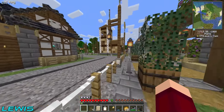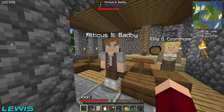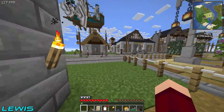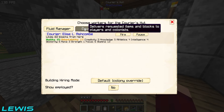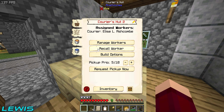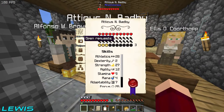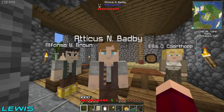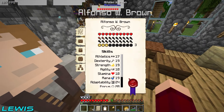They've got a villager named Atticus with golden boots — athletics 28, focus 26. What do you need for a courier? You need agility and adaptability. Agility 12 — no, no. Atticus, go away, you're not the one for the job. Get out of our tavern, don't bring your CV around here ever again. You should be able to kick people out of this tavern.